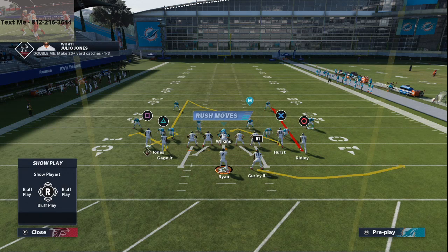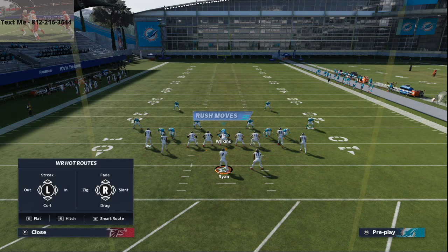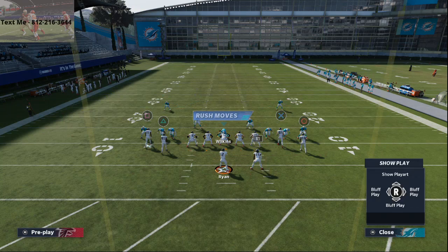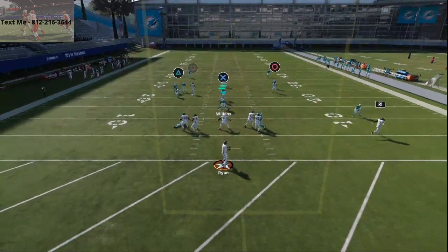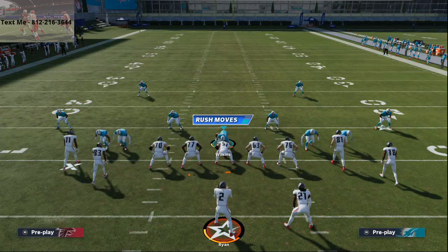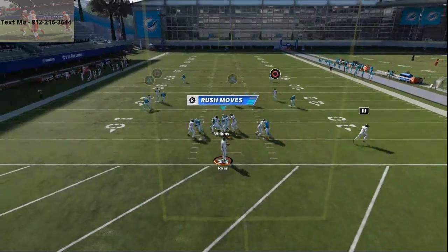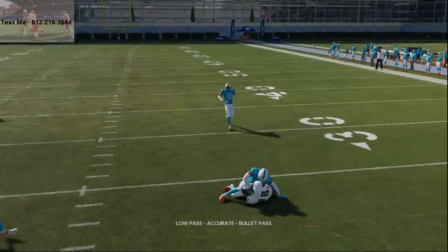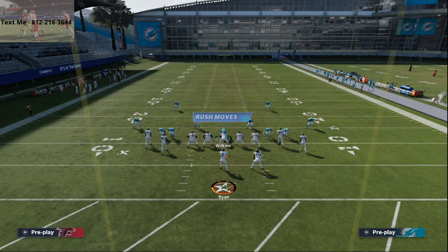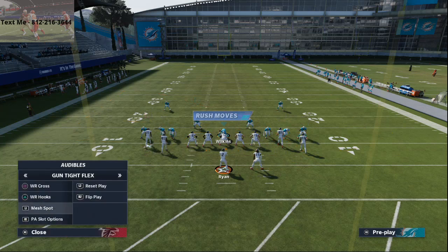Wide receiver hooks is a very good play in my opinion. What I like to do is take all these routes — if they are playing a lot of over-top coverage on you, like three deep, these are the routes I like to go to. Just low ball, pass lead those routes to the inside — it works. These curls are so effective. Even if they press coverage on you, these curls are still pretty effective. You can consistently hit these low balls all over the field. This is also a nice play to mix in if they're going to go to some type of zone-blend combination, but against shade coverage over top, wide receiver hooks does so good.